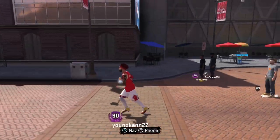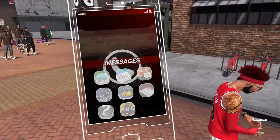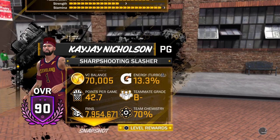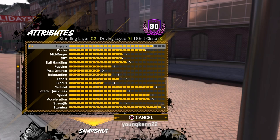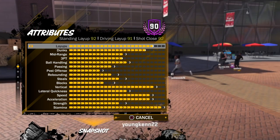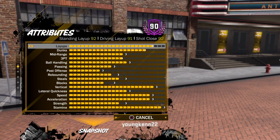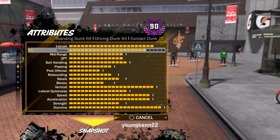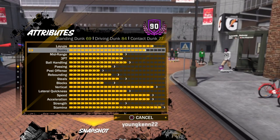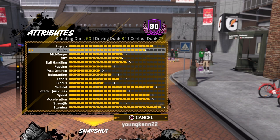First I'm going to show y'all the attributes of my sharpshooter slasher. Standing layup: 92, driving layup: 91, shot close: 92. All you need is the perfect layup, which is tank. For dunks: standing dunk 69, driving dunk 84, contact dunk 77. Once you get your contact dunk on your sharpshooter slasher, that's all you need. He's OP.